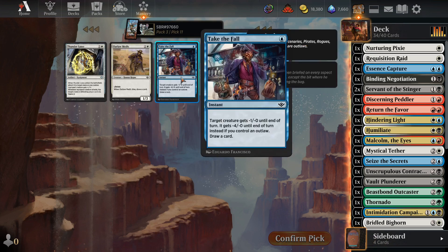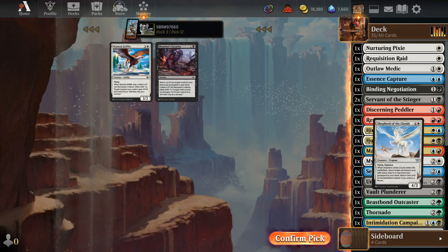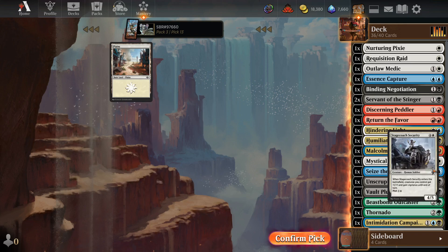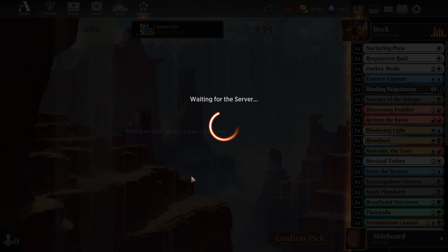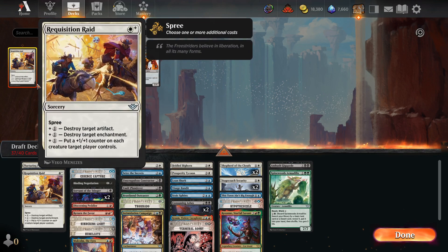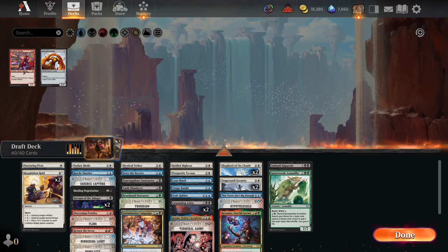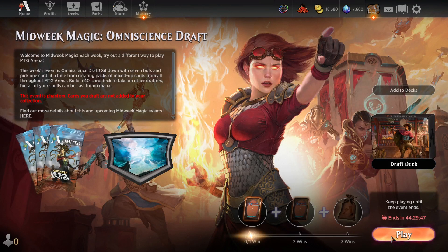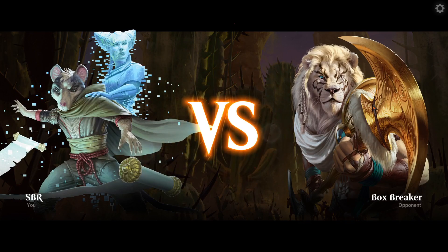Draws me a card, draws me a card. We need to add three more cards from our sideboard — we only have 37 cards. So the Raid, the Fling, and the Razzle Dazzler. We are just going to lose to everybody who opened Cruel Ultimatum. Not much I can do since we didn't see it at any point. And Villainous Wealth is no Cruel Ultimatum in this format, sadly.